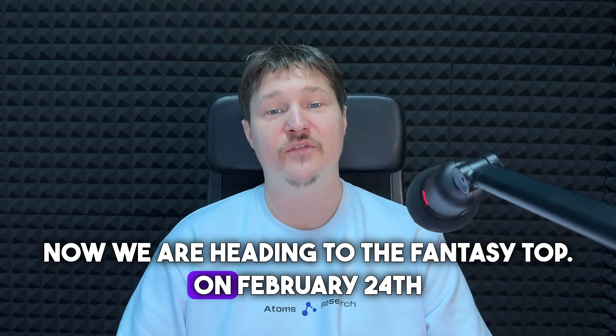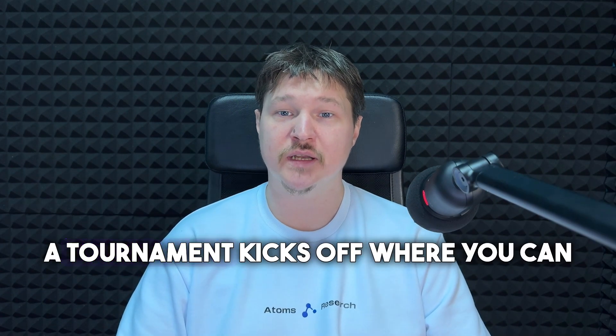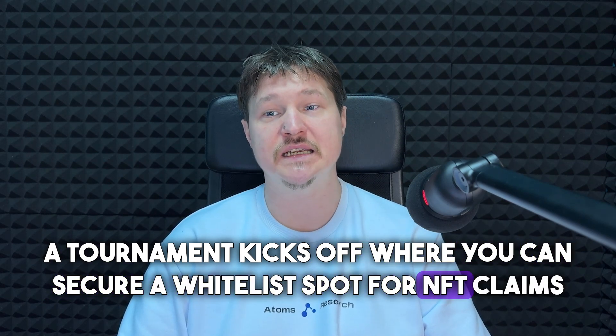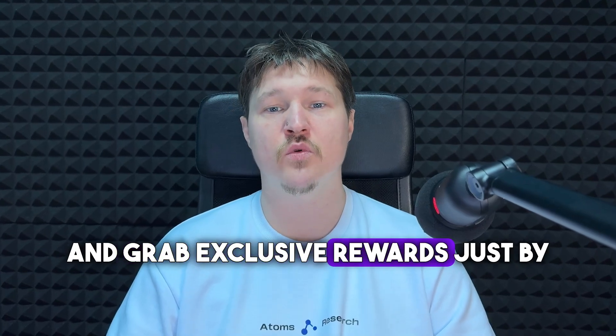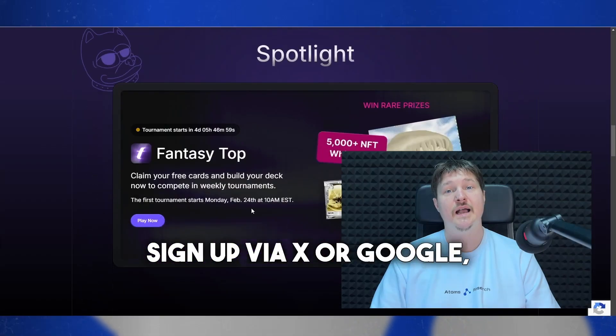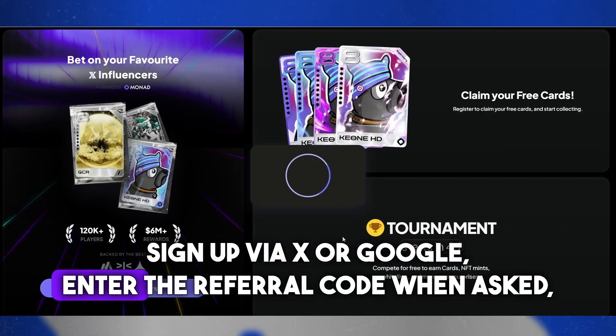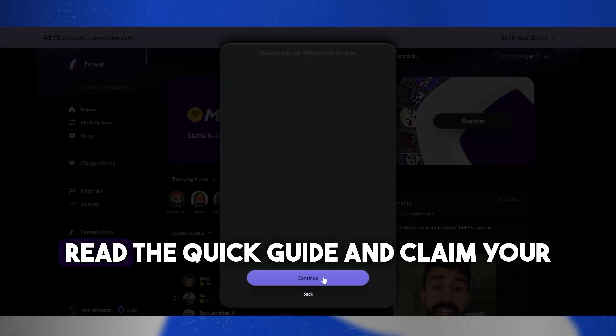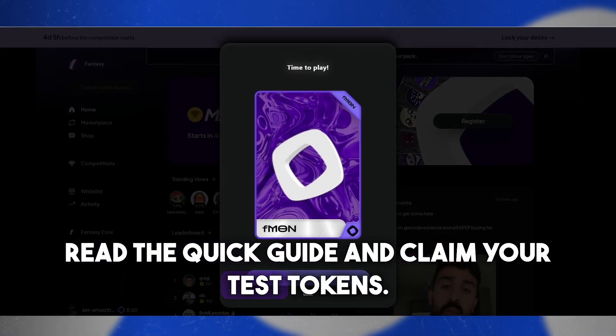Now we are heading to Fantasy Top. On February 24th, a tournament kicks off where you can secure a whitelist spot for NFT claims and grab exclusive rewards just by voting for your favorite influencers on Twitter. Here's what you need to do: sign up via X or Google, enter the referral code when asked, read the quick guide, and claim your test tokens.